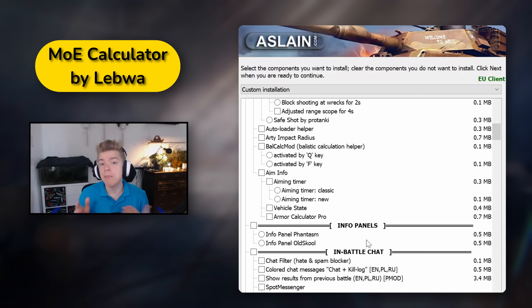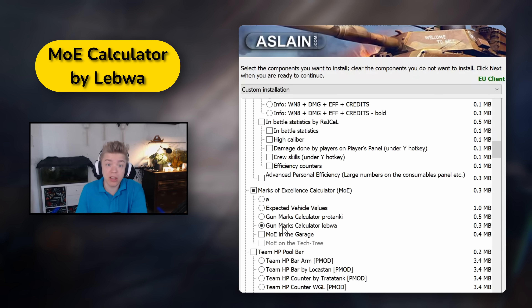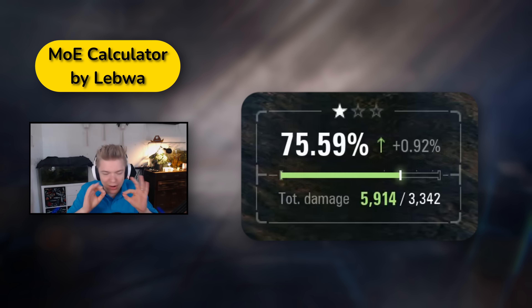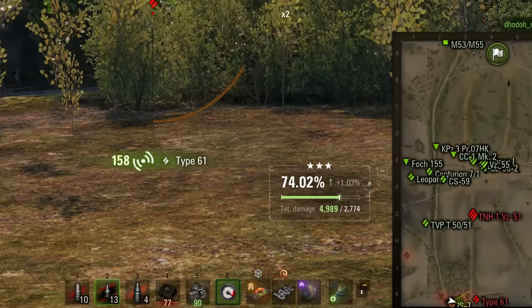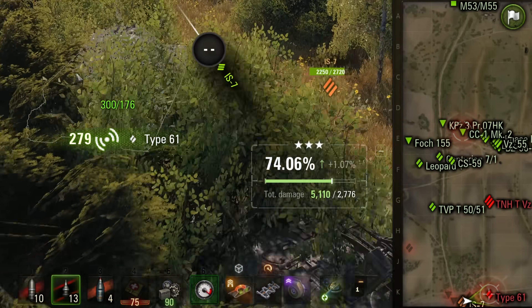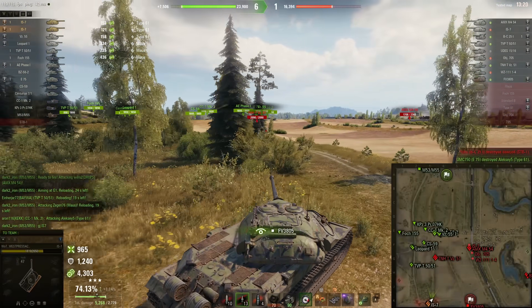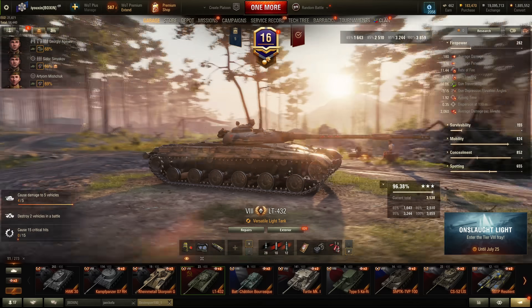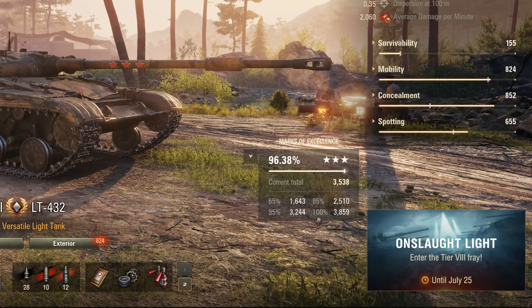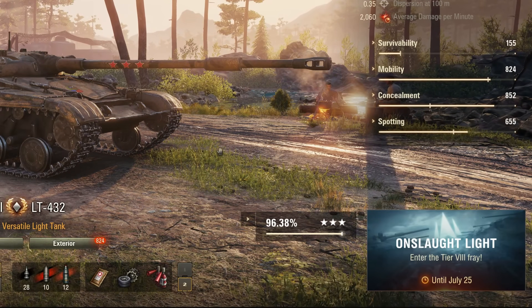Fifth is the Mark of Excellence Calculator by Levsha. When I first saw this mod, I thought that Wargaming finally made it in the game — the design is awesome and it fits really well. You can hide it by using Control to activate the mouse and click Minus, and by dragging it around the screen you can place it wherever you like. On top of that, it also shows you the Mark of Excellence requirements in the Garage, so you don't have to go to external sites to check it.